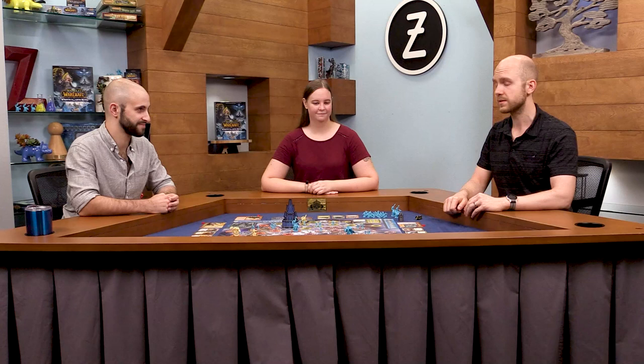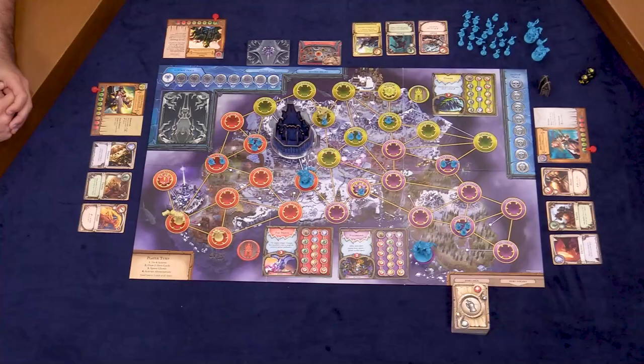So I, as Jaina, will take the first turn. Jaina Proudmoore has two special abilities. One, as a special action, I can teleport, which lets me move four spaces away. I'm going to calculate my distance — you're starting all the way over there. Yes, I'm starting in Valiant's Keep. One, two, three, four, five, six.